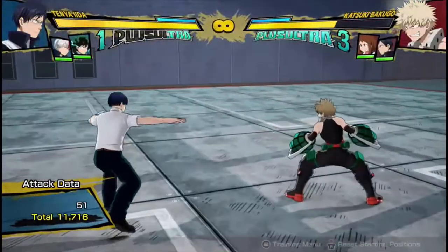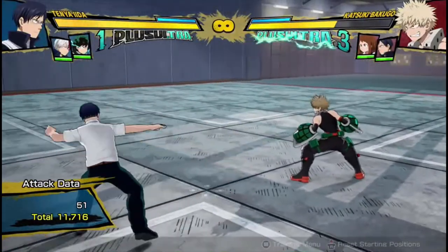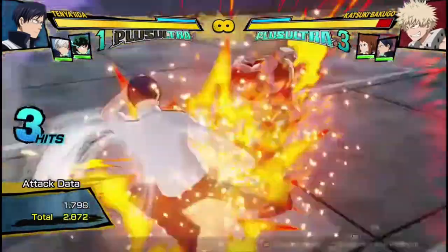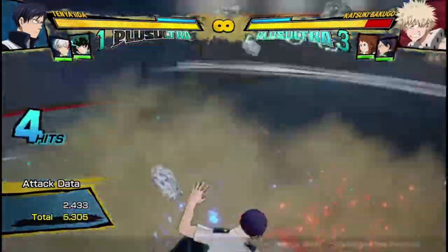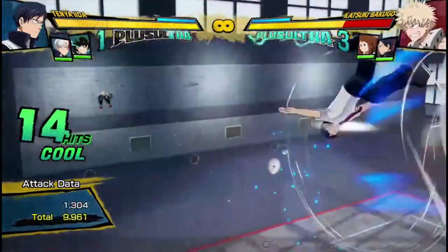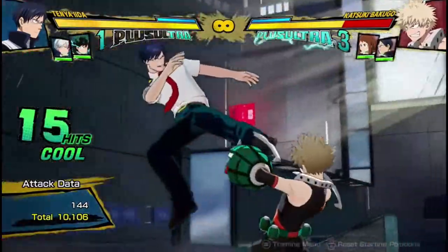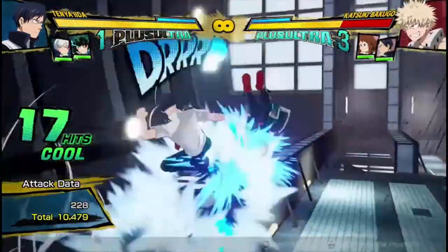Now let's get into his combos, which I've already shown a bit of. His bread and butter combo that you're usually going to be doing is 3 hits to tilt quirk 2, to quirk 1, dash cancel, 2 hits, armor move, quirk 2. You're probably going to get a wall splat, so you go amp, 3 hits, to quirk 2.